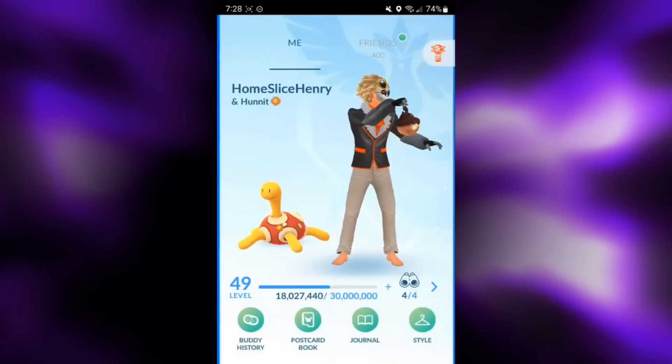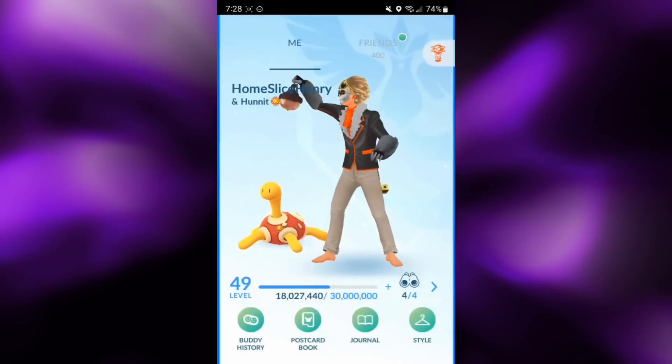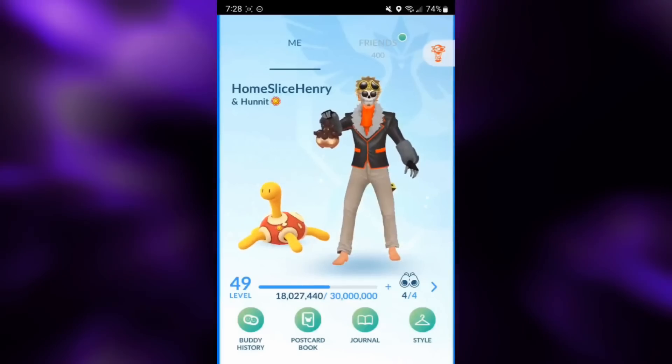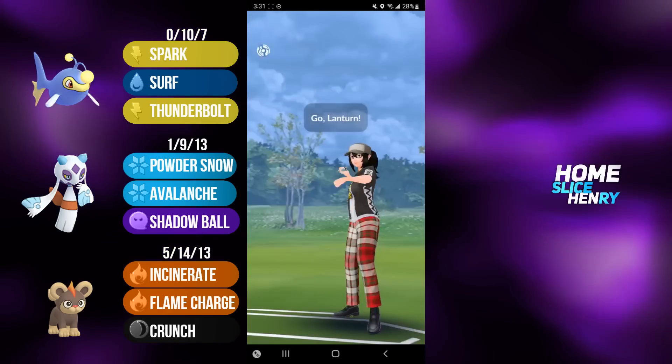For the team, I paired it up with a Spark Lantern on the lead and a Froslass as the save switch. So without further ado, let's open the matches and check out Litleo in action in the Holiday Cup.